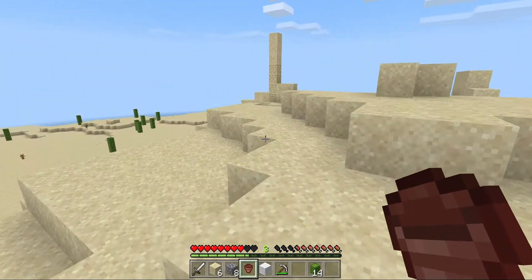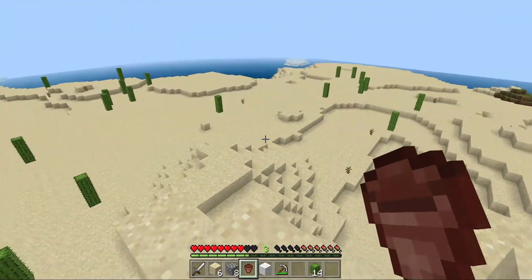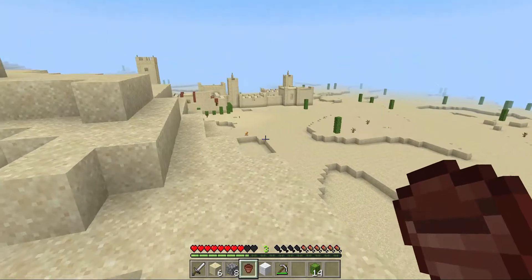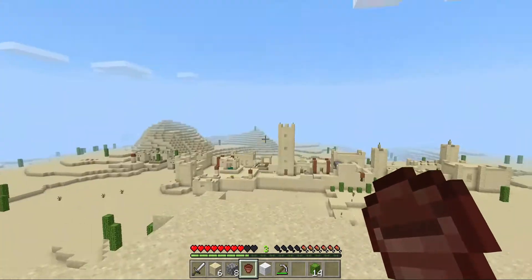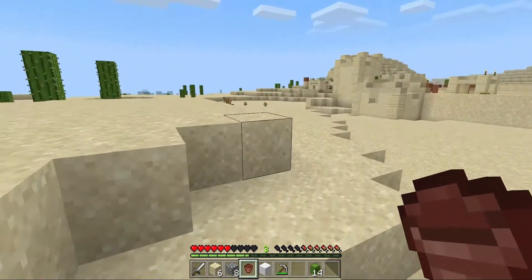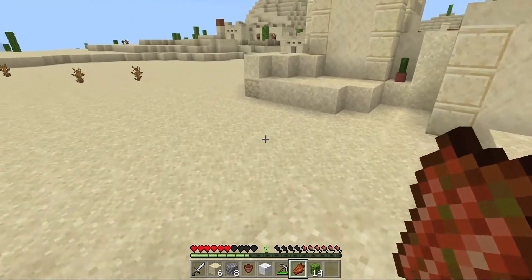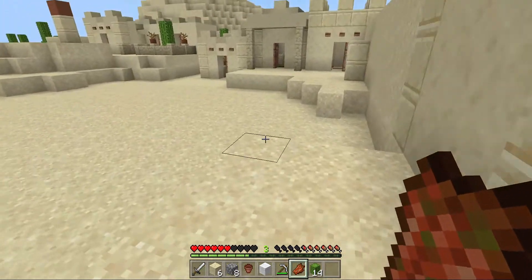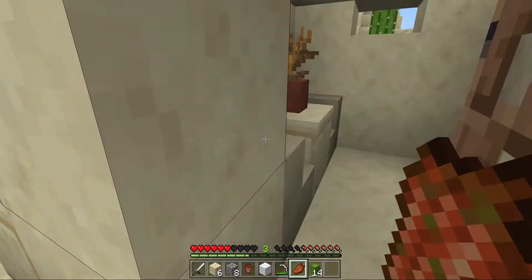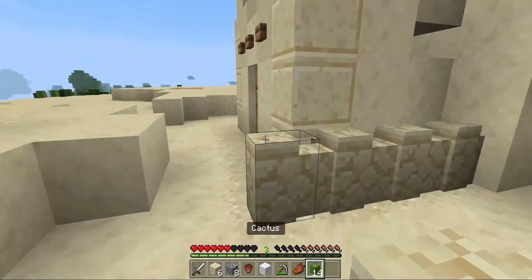I'm not gonna leave the villagers too far - just gonna go on top of this hill and see if I could find anything. Oh, we have something connected to the ocean. I could have made an iron ingot. This is a very small desert - if I go there it might lead me to something. Bam, that hurt! What can I eat? I might even have to eat the rotten flesh.